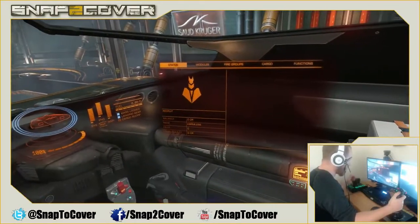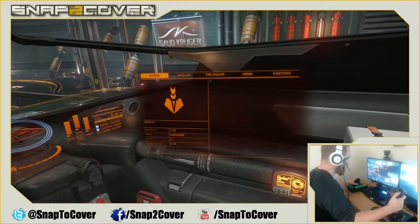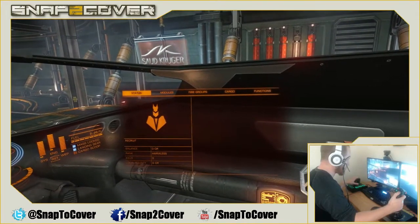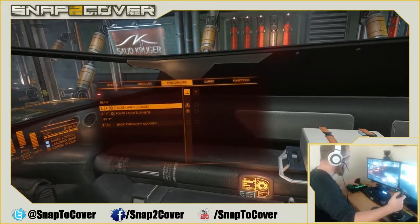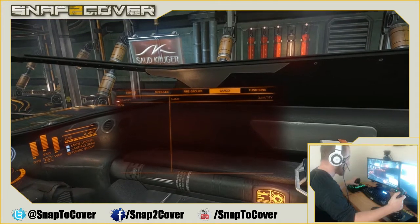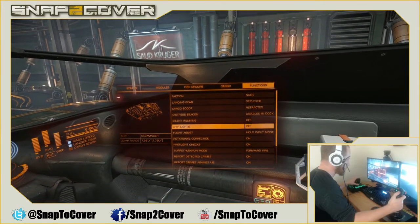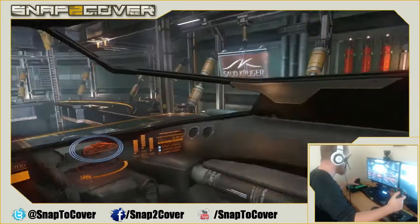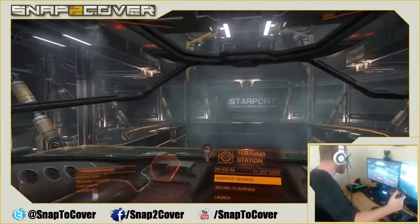If I look to my right, I get all the information about my actual ship — the status, including how much money I make, my rank, how many kills I've done, and my local bounty in this system, which can change from system to system. There are modules showing my upgrades, fire groups showing weapons and utilities, cargo for anything I'm transporting to trade, and ship options like ship lights that I can toggle on and off.